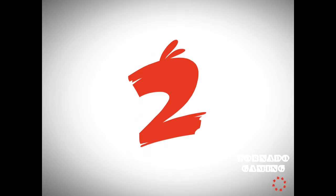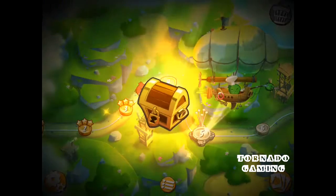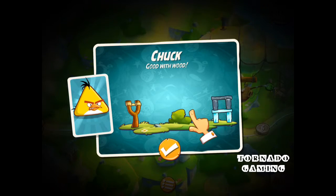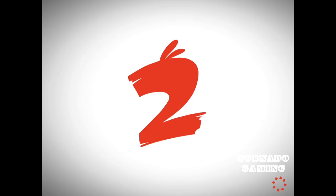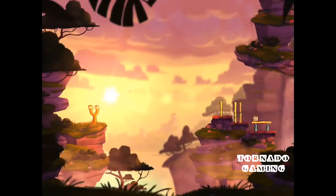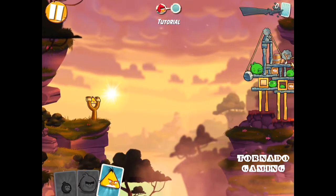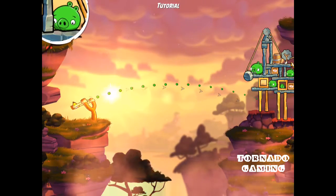I'm pretty sure every level will have two letters in it, because it's Angry Birds 2. In this tutorial they're trying to teach you the basics. There are chests on the map that you randomly find, and you get different characters from them. I am looking for the best ones — Chuck is good with wood.